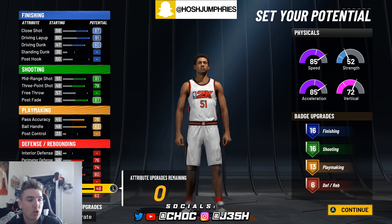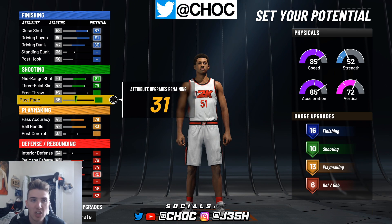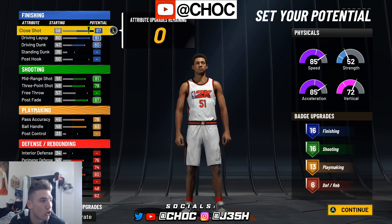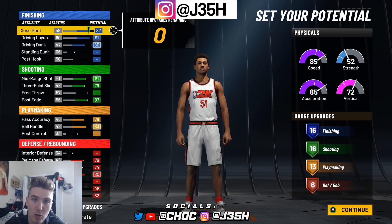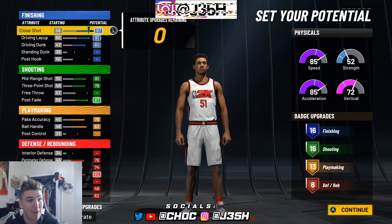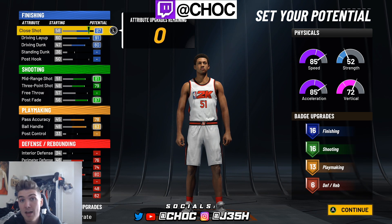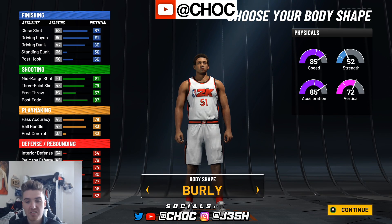You guys are more than welcome to change this up as you see fit. If you don't think you need 16 shooting, you can take down your post fade. If you don't think you need close shot, you can take that down too — there are different ways to play around with it. And if you make this build a shooting guard, you will get more badges. So if you're just playing park and won't have a lock who made his position point guard, make it a shooting guard for the extra badges.